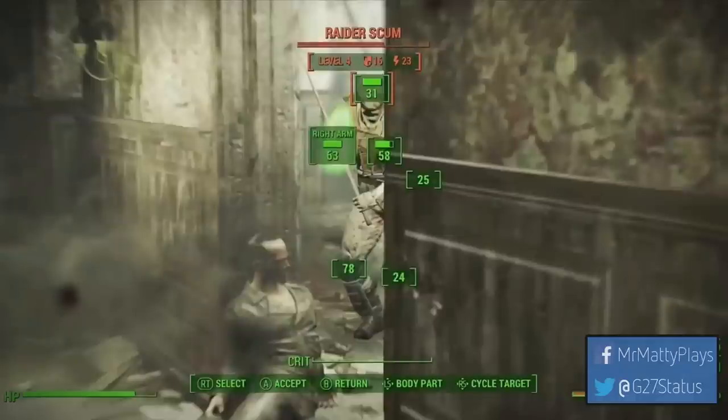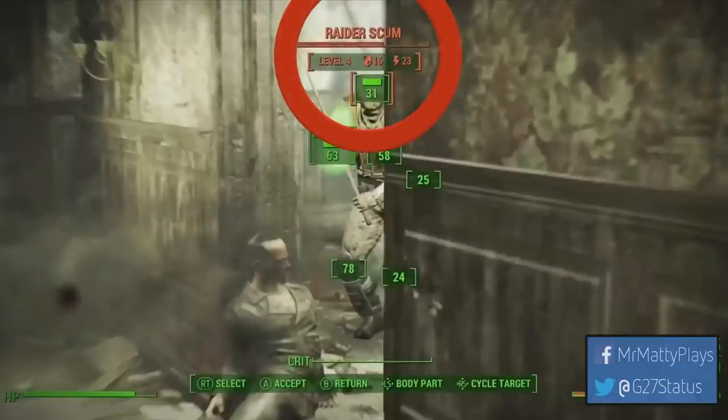After seeing the sole survivor light up a raider with what looks like an SMG, we get a good look at the new VATS, which runs in real time rather than fully pausing the game. The enemy slowly runs at the sole survivor, meaning we have to make choices on the fly. We also see enemy level indicators — certain areas may be too high a level to travel into. It also mentions the raider's armor level, and possibly a charge level that could stand for stamina, or perhaps enemies have their own VATS. The raider is labeled 'raider scum,' suggesting we'll see many different types of raiders.